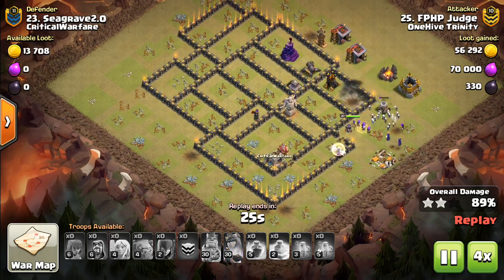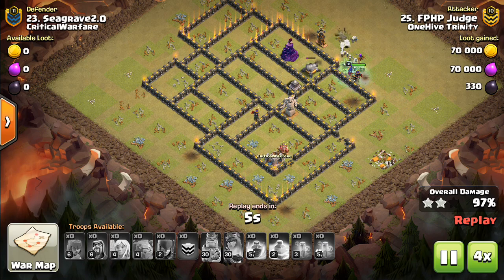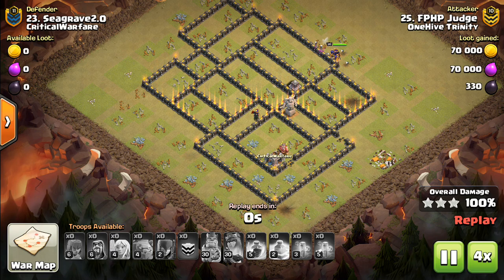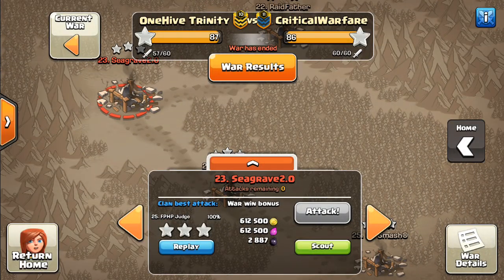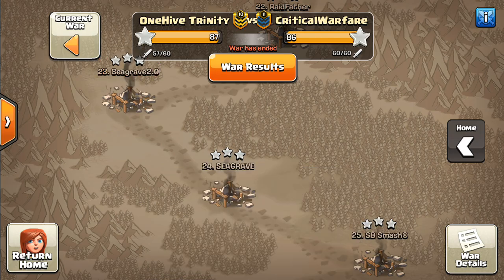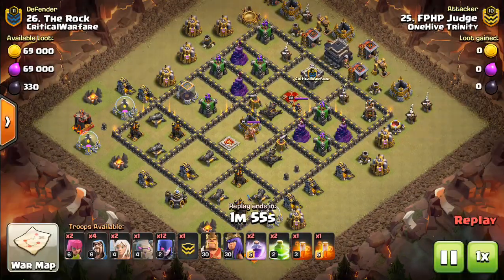Definitely recommend troll Teslas at Town Hall 9. Might not make a huge difference, but an attack like this could easily run out of time if there's a troll Tesla. So think about doing that — weird Tesla farms, stuff to mess up the first attacker. Because honestly, one defense at Town Hall 9 is impressive in most situations. So you kind of want to shoot for that, and any other defenses beyond that are secondary.